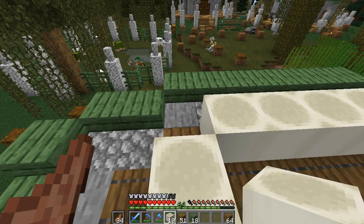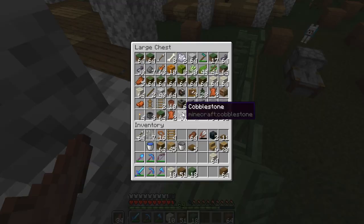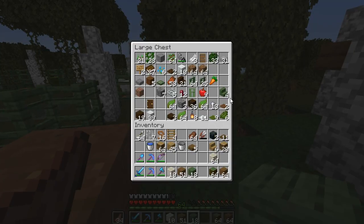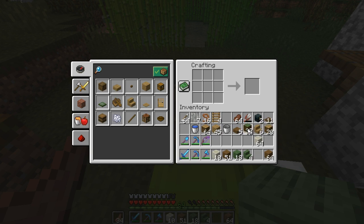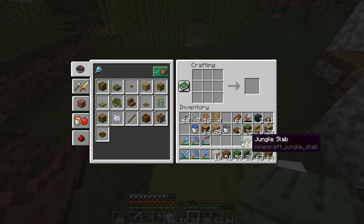We've got our jungle planks right here. We need to make some more slabs but we have plenty of jungle wood. I also need to add in the stairs into the mix — we're going to make half a stack of logs into slabs, and we'll probably need a few stairs too since we use those to add just a little bit of variation into the roof.